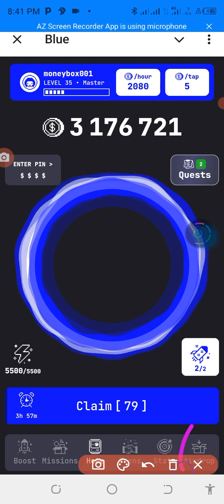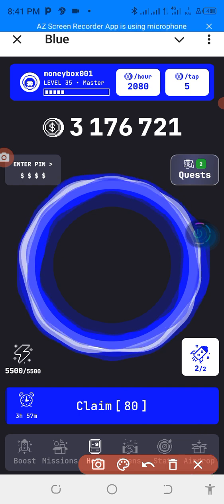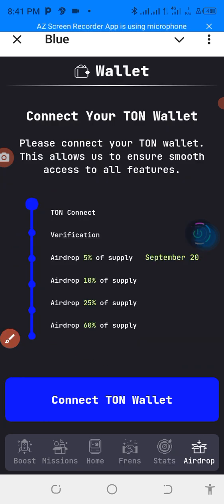So how can you connect your wallet? The first thing to do is come down to this section — you can see the airdrop option. Click on it like this. Can you see? 'Connect your TON wallet' — this is what we have been waiting for, what we have been expecting.